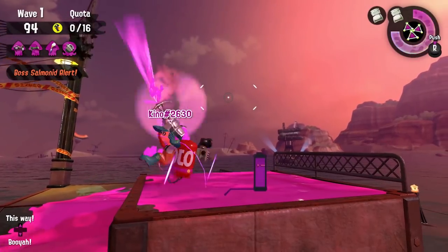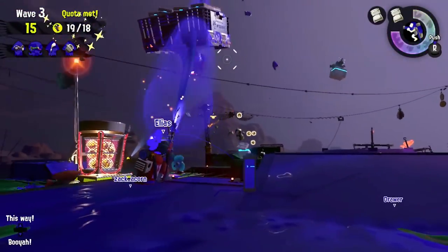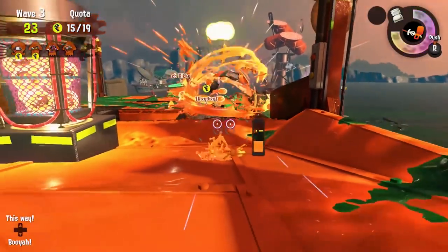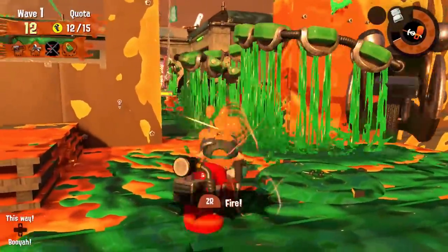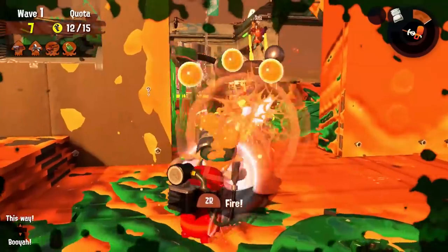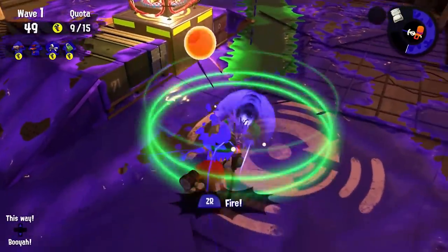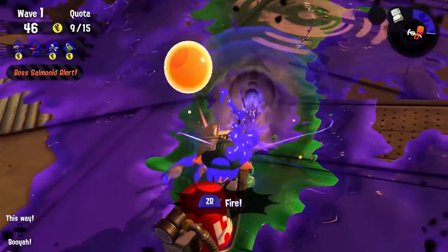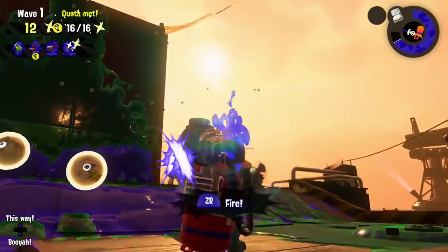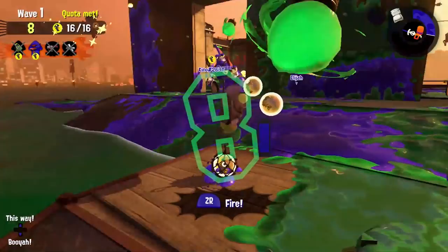Speaking of breaking through armor, next up we have the Stingray — a special that most players save in case a Mothership appears. It's also commonly used against Grillers and a traffic jam of Scrappers. That's because this special can pierce through armor and walls. It directly damages the Scrapper's driver, can hit through the brella of a Drizzler, and it can even damage Maws while they're underground. Although it's really not strong enough to splat Maws, so you're still better off throwing a bomb at them instead. A full Stingray can splat a Steelhead even if it doesn't have the bubble attack out.